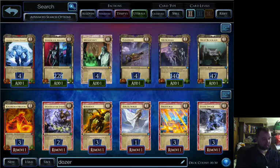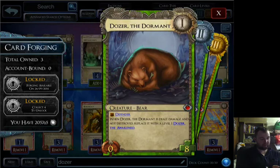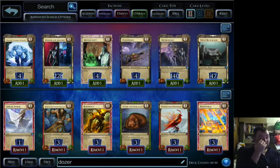This is based on a suggestion from a podcast I listen to — embarrassingly I can't remember what it's called, but I'll try to leave a link in the description. It's built around Doze the Dormant, who's a 0-8, 0-12, 0-18 defender who, if he takes any damage without being destroyed, is replaced with an 8-8, 12-12, 18-18 breakthrough aggressive guy.